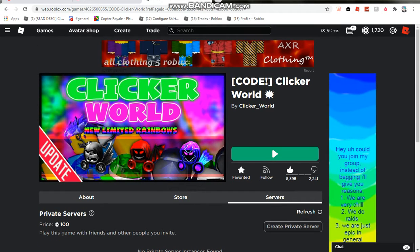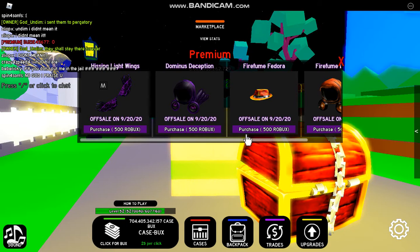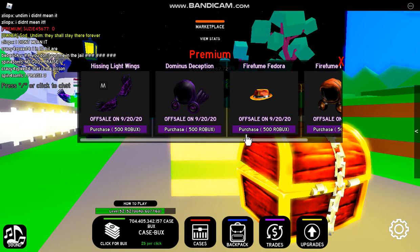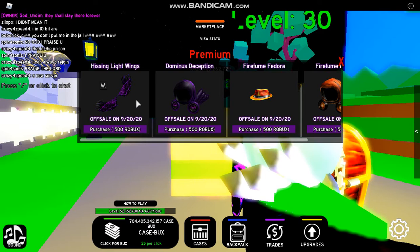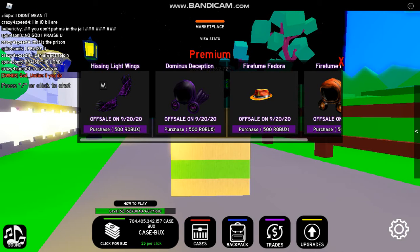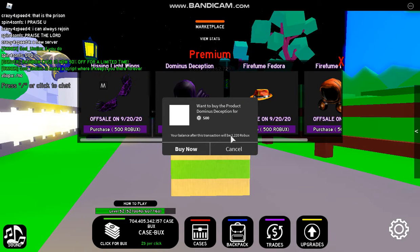Along with this, there are also new items in the Rainbow Case, as well as new limited rainbows. I'm going to tell you guys if you should buy the new 500 Robux items that go off sale in 11 days — they will only be on sale for 11 days. Hissing Lightwings, I've had those before, but they were a limited rainbow. I don't know why they're an ultimate tier item now, it's kind of weird. But I think I'm going to go ahead and pick up the Dominus Deception for 500 Robux. Your balance after this transaction will be 1,220 Robux. Undem, if you're watching, just please tip me, because this is a lot of Robux for me.